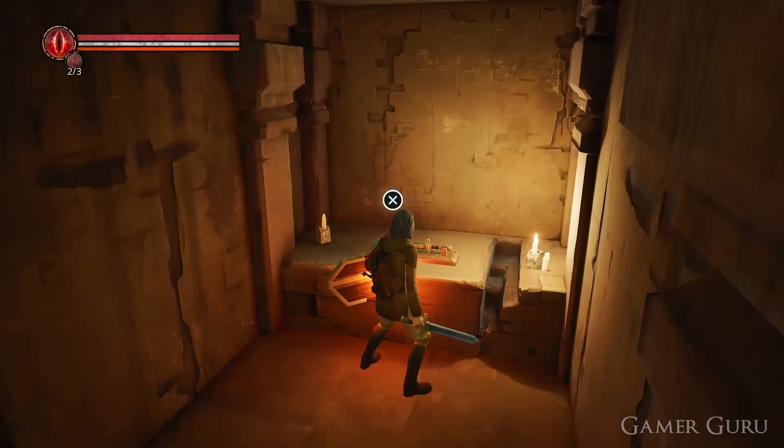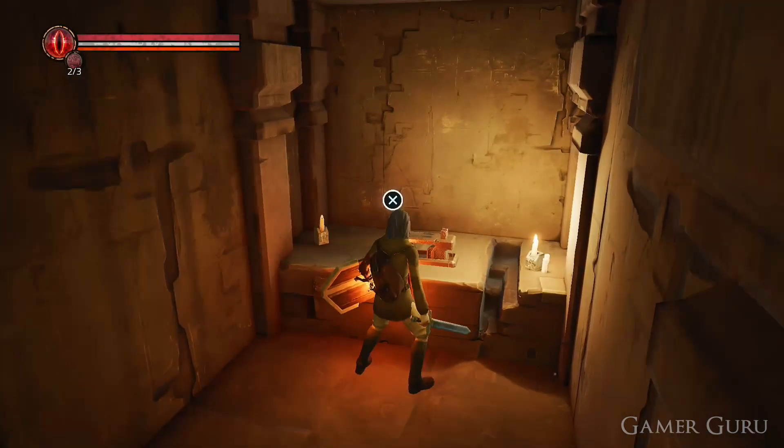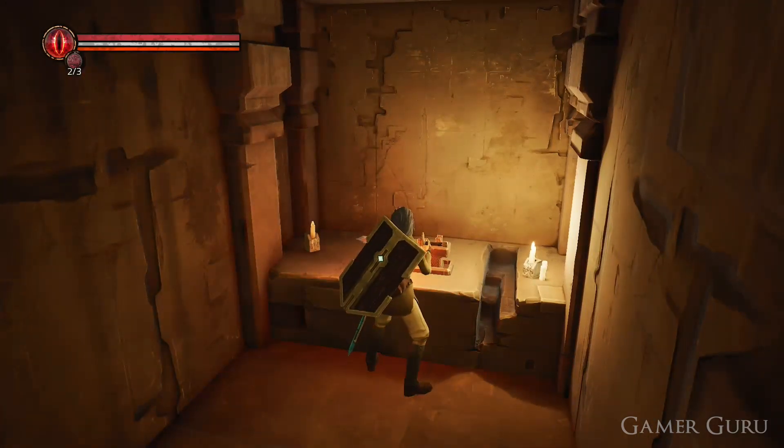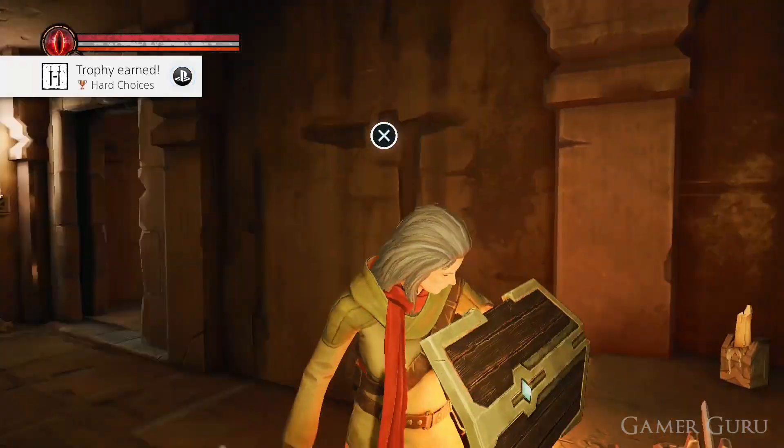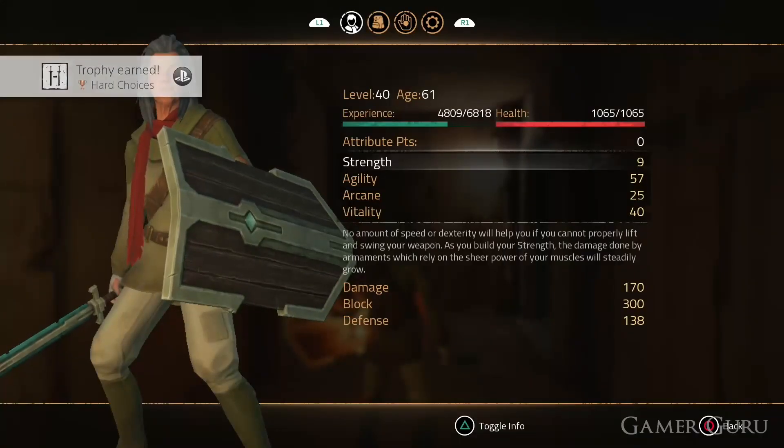When we take this Krell weapon off of its pedestal, the door will shut behind us so that we can't leave the room with the weapon. All we need to do is place our starting weapon on the pedestal, and this will replace the Krell weapon's weight so we can exit the room with the Krell version.